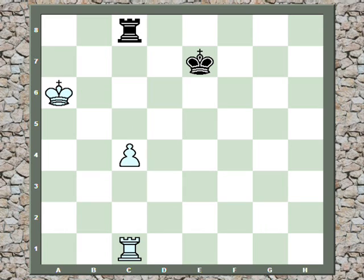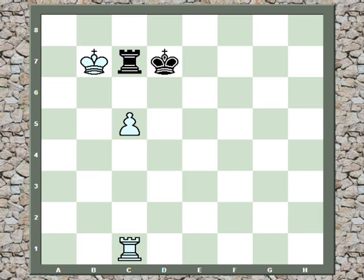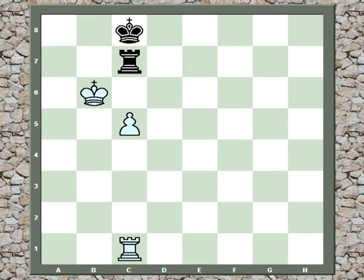Now, c5 is not sufficient to win because black brings the king in to d7. White has a couple of tries. If he brings the king in to b7, then black plays rook c7 check. And if king b8, then black plays king c6, gets in front of the pawn and draws. Or if the king goes to b6, then black gets in front of the pawn this way and draws after he transfers his rook to the third rank.